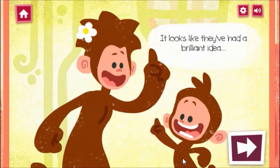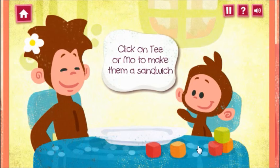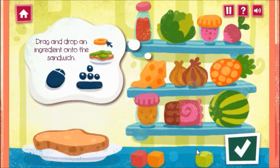Hello, it looks like they've had a brilliant idea. Why not try taking it in turns to make Tea and Mo a sandwich? Choose an ingredient from the shelf to start stacking up a super sandwich. Use the mouse or the arrow keys and spacebar to choose an ingredient and stack it on the sandwich.